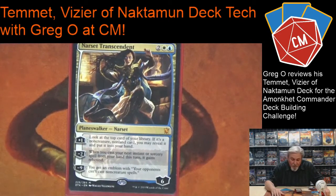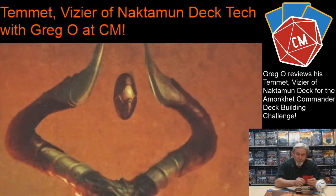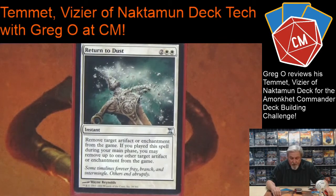Narset: because I can pillow fort a little and ultimately a couple of these planeswalkers, it can really take over the game. The ultimate on Narset means my opponents cannot play non-creature spells — I don't have to worry about counterspells ever again or them exiling my creatures. Really good if I can ultimate her. Return to Dust is good as an instant on their turn — if they're attacking with say Wurmcoil Engine I exile it, remove it from the game. On my main turn I get to hit two artifacts or artifact enchantments.